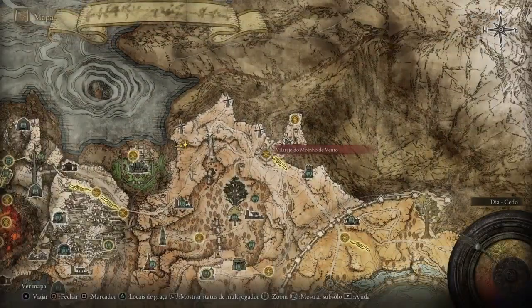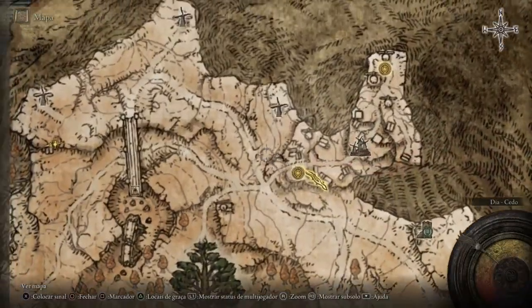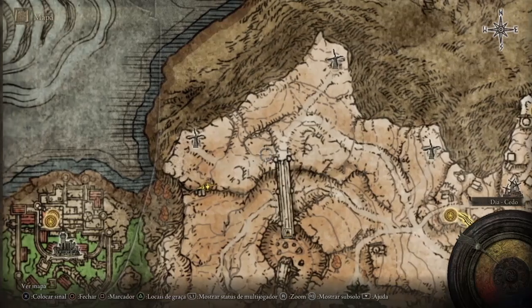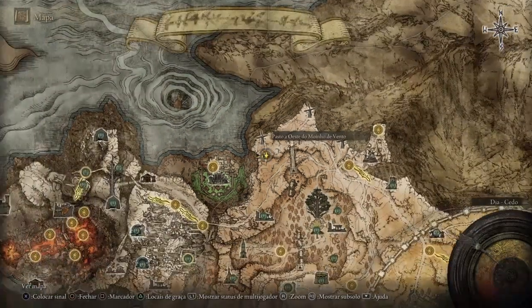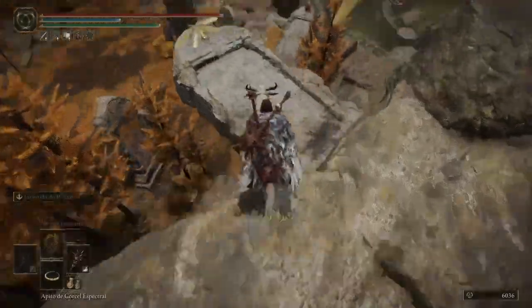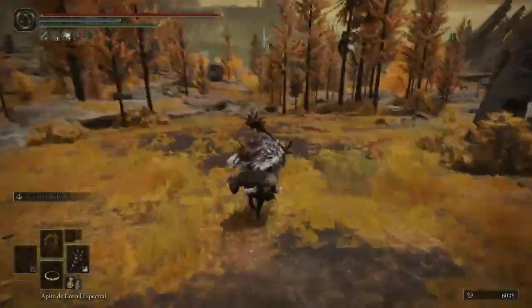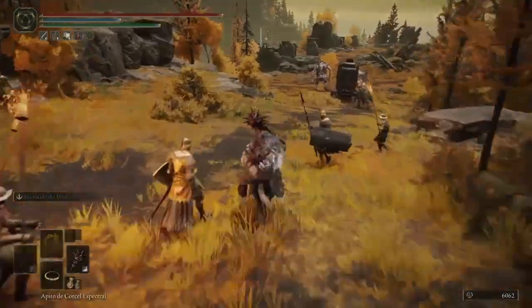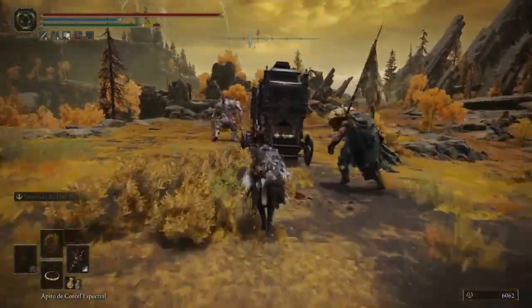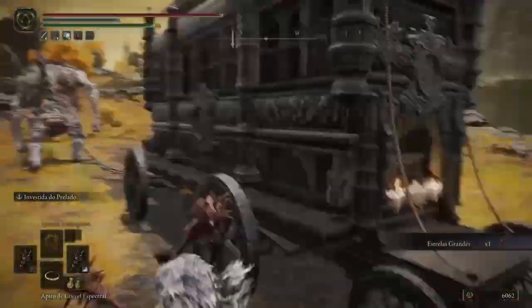Now the location of the Estrelas Grandes. There in Plato Altos, in the Villarejo of the Moines of the Vento, you will find the location from the top. Then you will reach the place where you can jump. A little further down there will be a caravan of enemies and there will be a carruage where you can get items. You will take it, you will open it, and there will be a big estrela there.